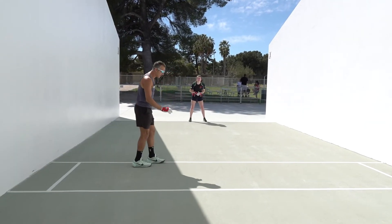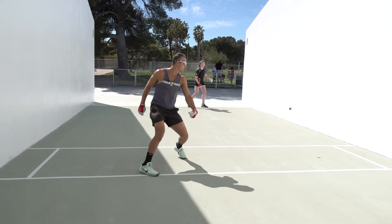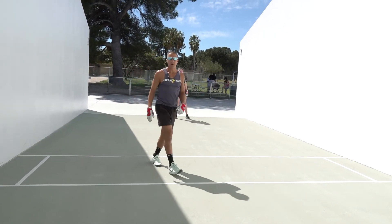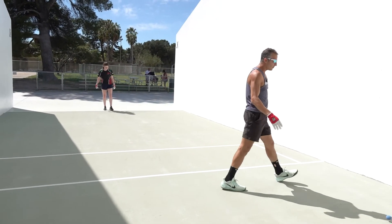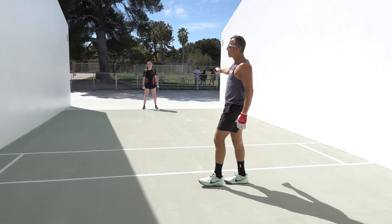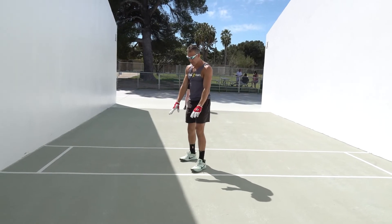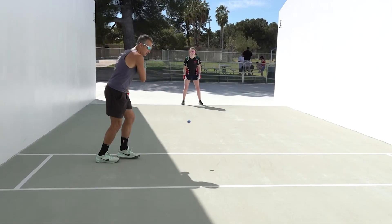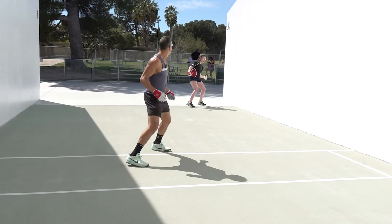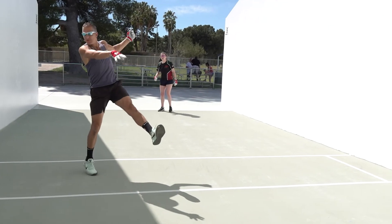Let's see if I can hit a good enough serve to get a fly kill opportunity here. As you can see, I had Sienna pinned 38 feet from the wall, and I was right here about 15 feet from the wall. I didn't need to hit that shot that well — all I needed to do was pinch the corner and there's no chance for her to get that. The odds are always going to be in your favor on the fly kill.